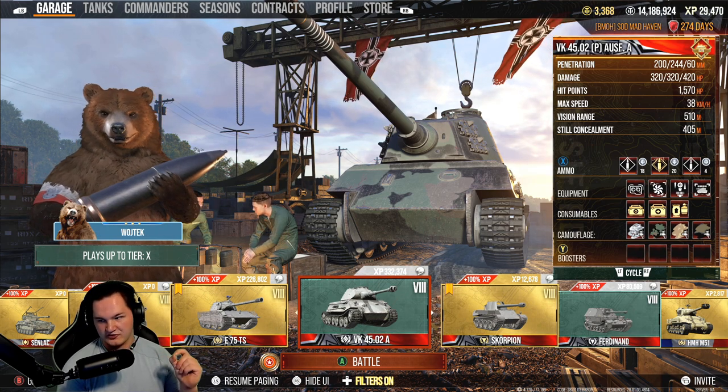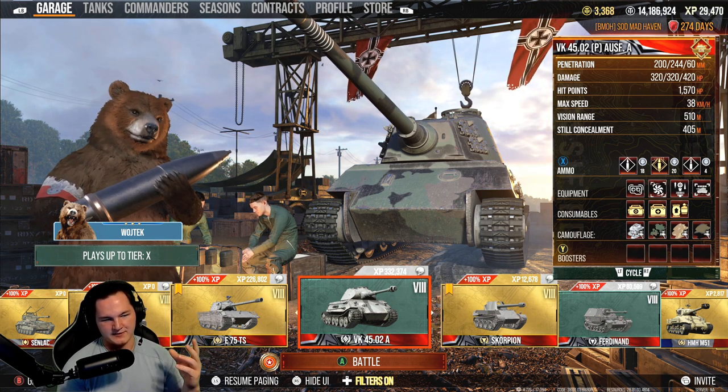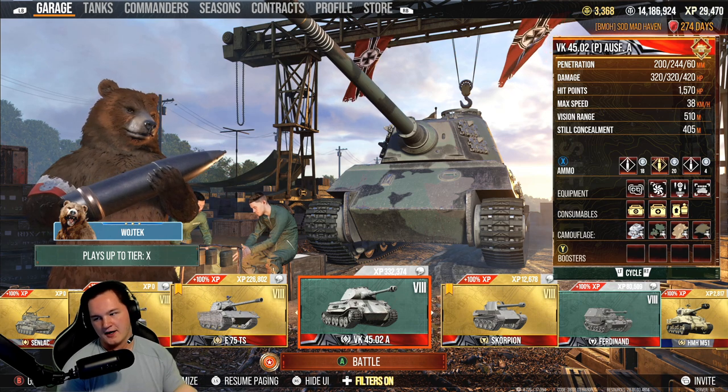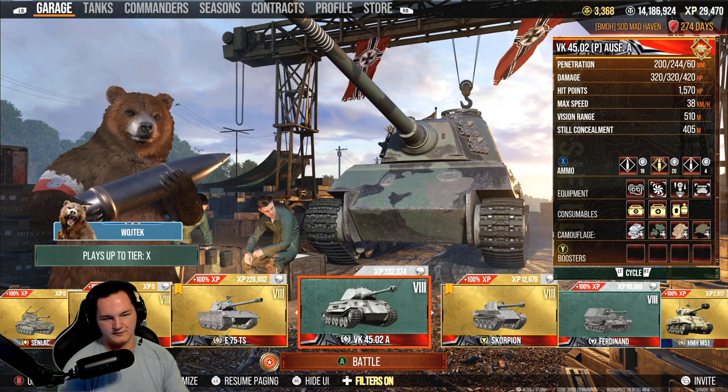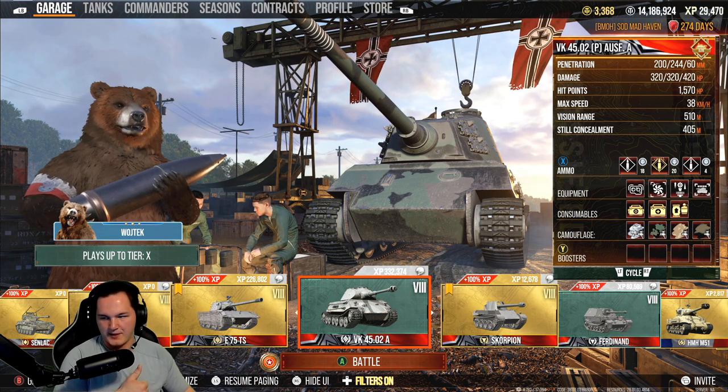230 seems to be that sweet spot. The VK168P hatch — 230. The Chieftain Mark VI hatch — 230. The Oho — the entire front of the tank — 230. Bounced.